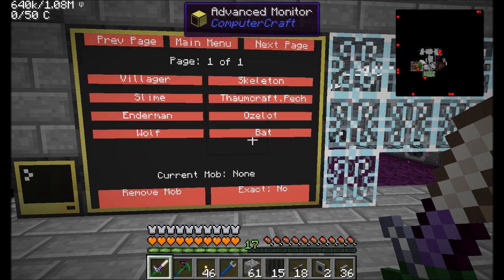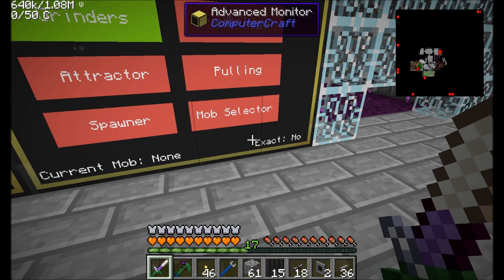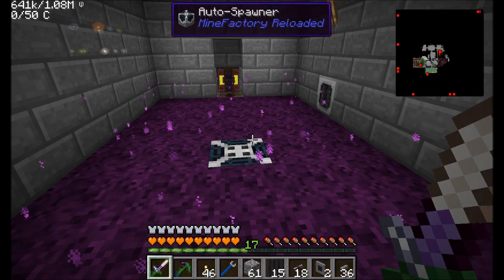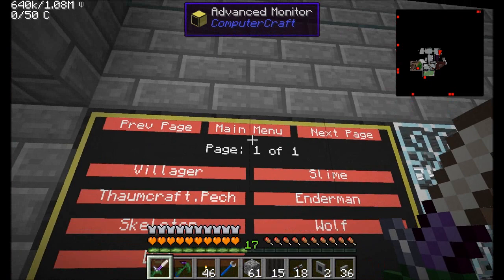Back at the main menu: Current Mob None, Exact Mode Yes or No. If I went in here and asked it for Ocelots and went back to the main menu, we'll see Current Mob — I must have missed the Ocelot button. The buttons are a little bit small. And then at Main Menu you'll see Current Mob Ocelot, Exact No. Mob Selector again — second and a half delay or so. We'll hit the Exact button, Yes. Go back to Main Menu, we'll see Exact Yes shown on the main menu.